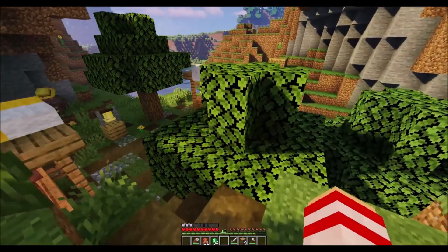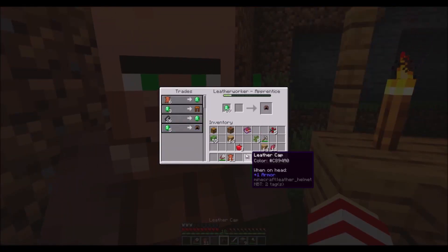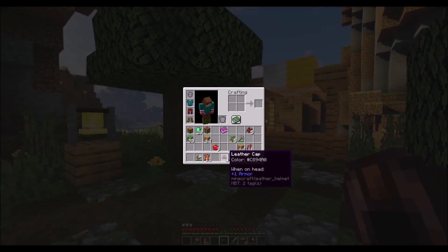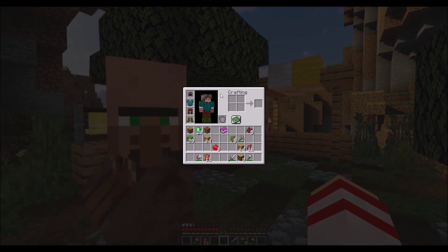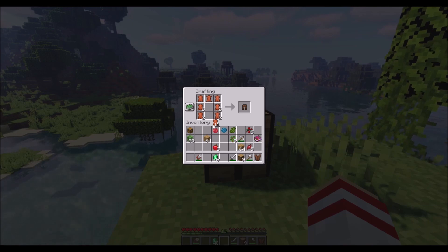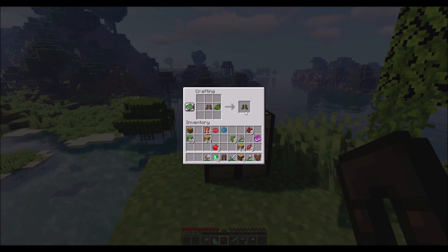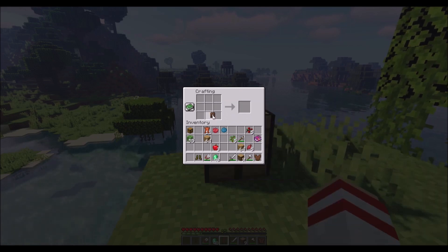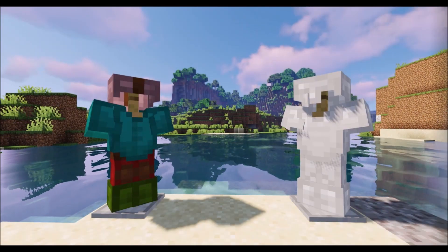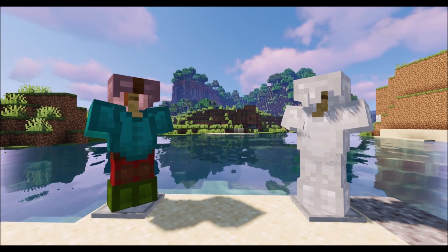In at number 4 we've got Leather Workers trading 5 emerald for a leather cap. Now while any trade for leather armour could have been in this spot, I've picked out the helmet as the worst of the bunch, as it costs one more emerald than leather boots despite not providing any extra protection. The only reason anyone might want to craft or even trade for leather armour would solely be for cosmetic purposes, as it can be dyed to different colours unlike any other armour. If you're looking to be more practical however, iron armour is clearly the superior choice — it's not only easier to make than leather, but also provides far more protection and has greater durability.